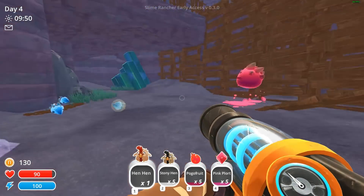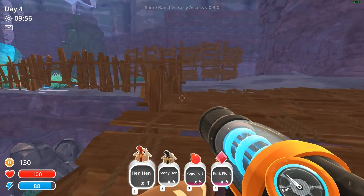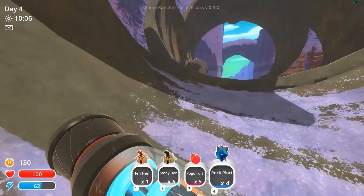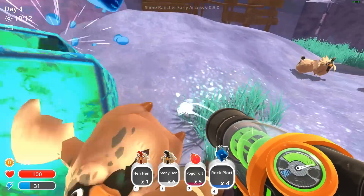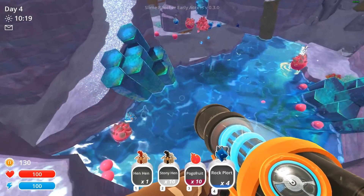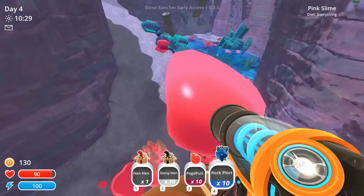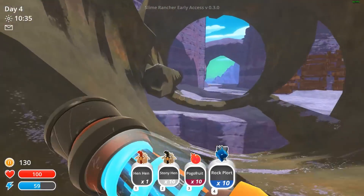Let's check out the area. Plorts for days right now — going to shoot the pink ones and pick up blue since they're plentiful. If I see any gold, I'll shoot the pink ones at them. Get as many stony hens as possible, pick up the extra fruit. So much money on the ground — that challenge to get all money off the ground will be done efficiently in like 20 seconds.